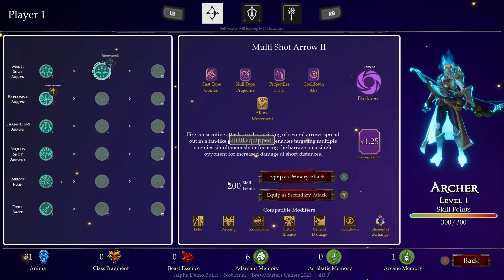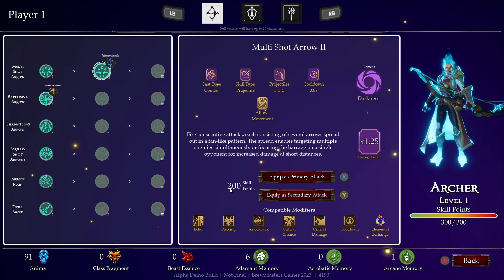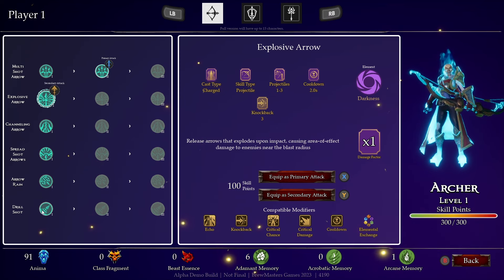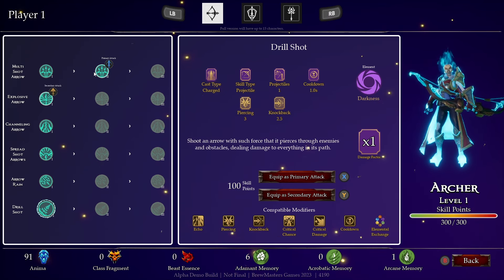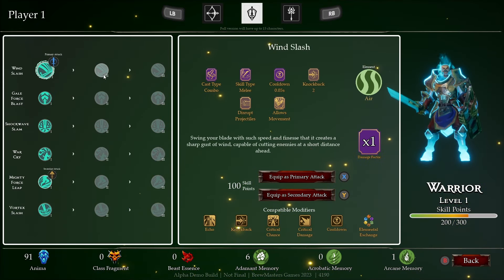The skill points are how you equip your skills. These skill points cost 200 to equip and this one costs 100 skill points to equip, so we're able to have both of them in at the moment. That means we can actually go and see if we can upgrade everyone else.